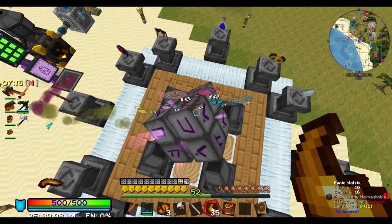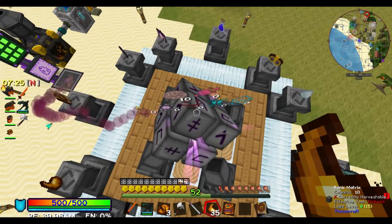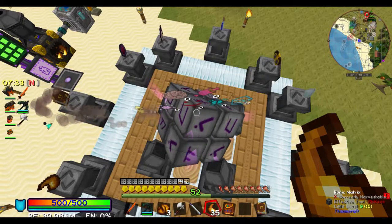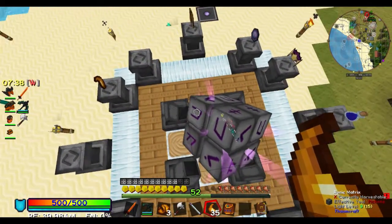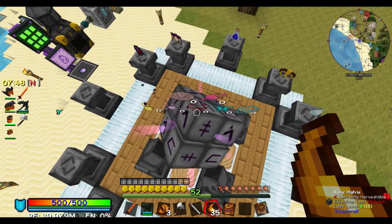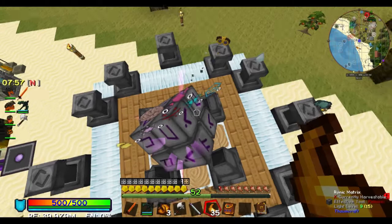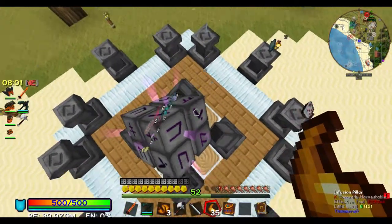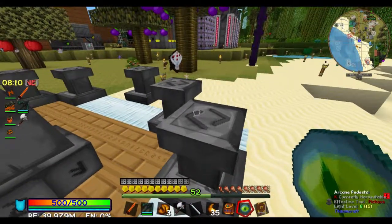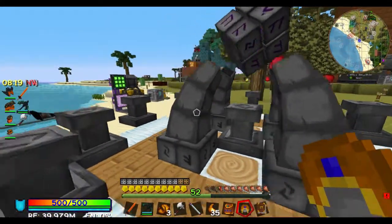Oh my God, this takes so long. Is there a way to speed this up? It just takes a slime ball, some string, and some... For a cyan ball? What is a cyan ball even? You will see momentarily. Potion of night vision, go on in. That's one piece done.